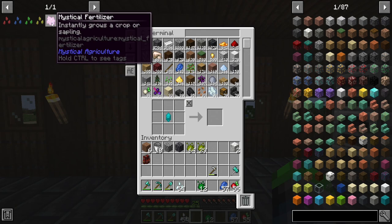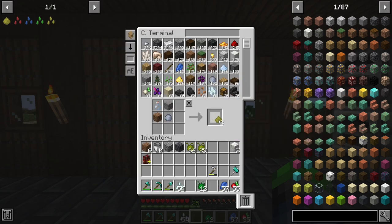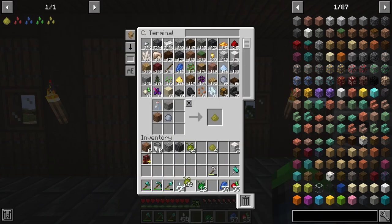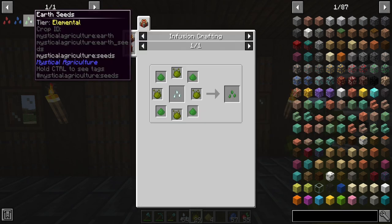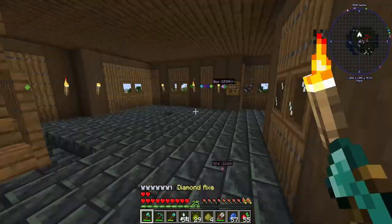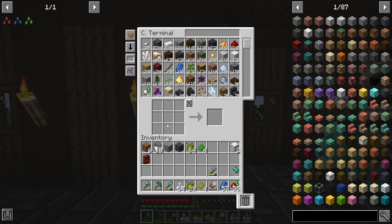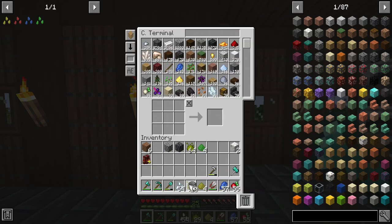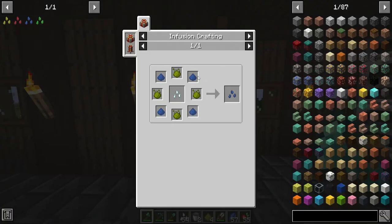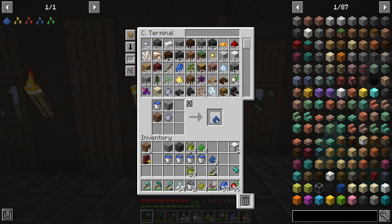We got those seeds made up. Now let's go ahead and make the elemental seeds. This one's going to require air - the air aggloment tero. We need four of these, same thing, just inferium essence. We can go ahead and make that up. Earth seeds - we just need the earth one. I just need grass. Give me some shears. We should be able to make this no problem. We need four buckets of water - we can go ahead and make one, two, three, and four of those.